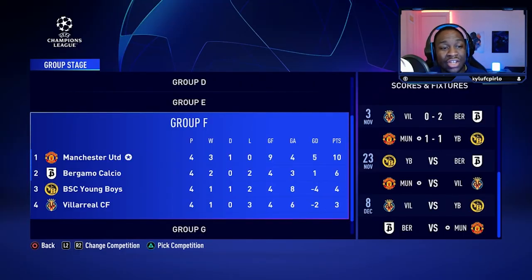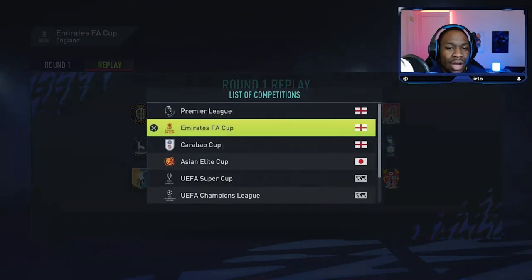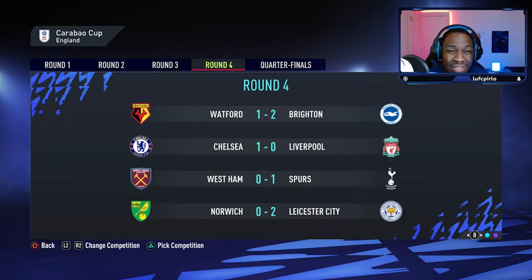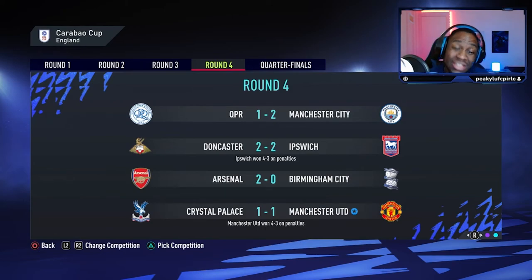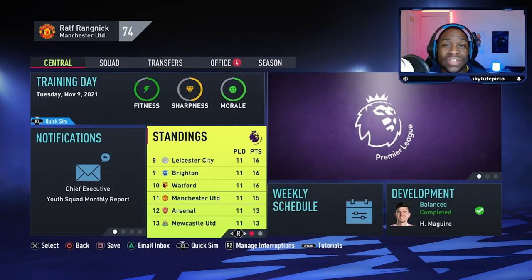In the Champions League, United are currently at the top of their group — they have had an easier group than most. Villarreal, to our surprise, have lost 3 and drawn 1. United have won 3 and drawn 1. They've scored 9 and conceded 4. They haven't played FA Cup fixtures yet. In the Carabao Cup, we found United in round 3 — they drew 2-2 to Peterborough but luckily won 5-4 on penalties. In round 4 they drew to Crystal Palace and won again on penalties. They have Leicester City in the quarter finals. We're going to sim the rest of the season all the way to the end to see how Rangnick's style has influenced Manchester United.